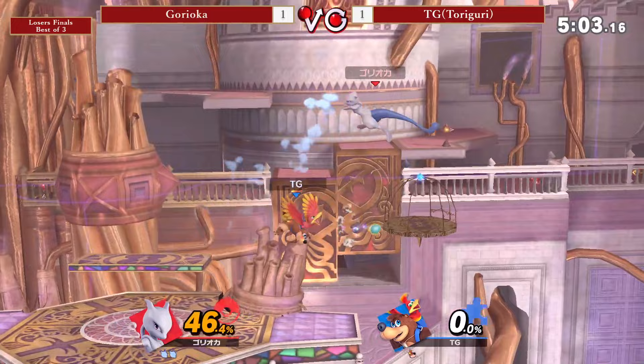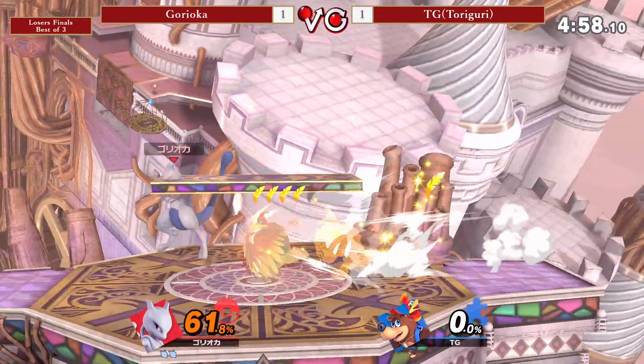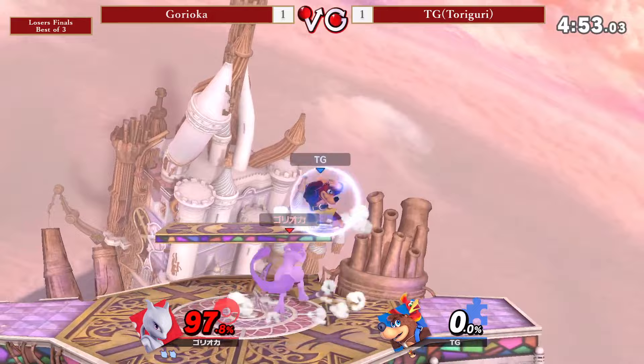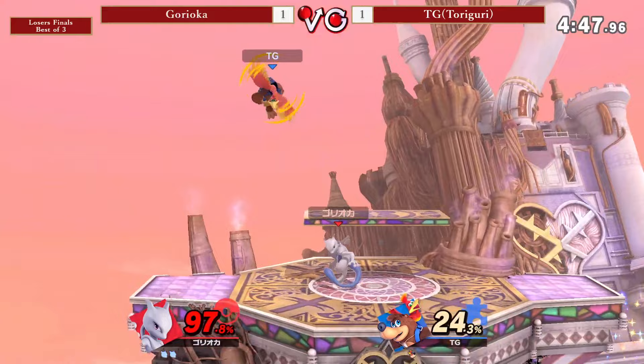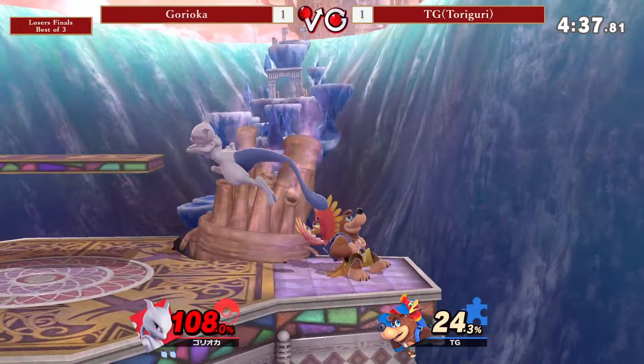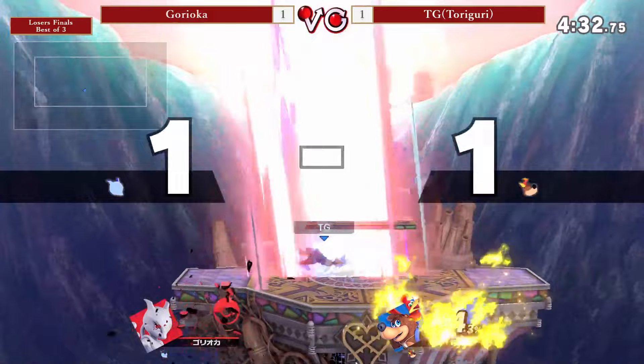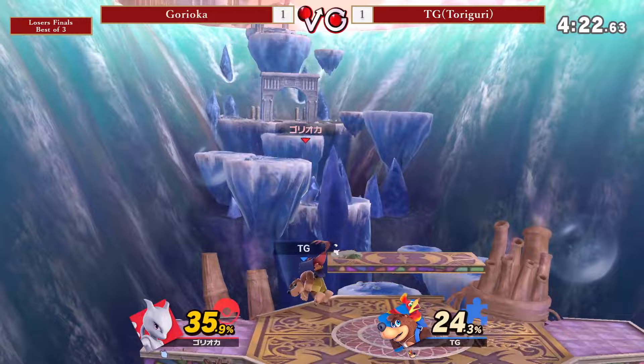Goryeca being able to get that dash attack, finding the nair. Trying to find the roll in — that could definitely spell doom. Going for the dash attack into the down tilt, down smash, and fortunately gonna be able to get Toriguri right there. Nice, gonna be able to get that nair off. Goryeca burning his jump, burning the air dodge. Getting that teleport — now Toriguri looking super nice, finding that grenade as well. Tries to find the up tilt, unfortunately a little bit too far away, guessing the DI incorrectly. He got hit into the other egg so he couldn't get the combo out. He has that rifle aimed at Goryeca — the neutral get-up is definitely gonna get snuffed out by Toriguri. And now we're at one stock to one stock again.